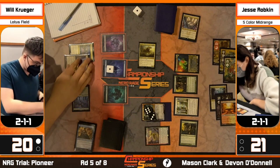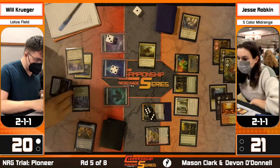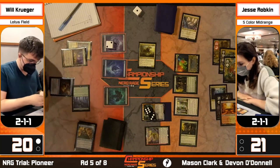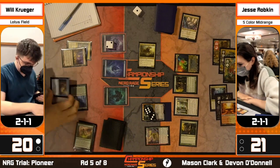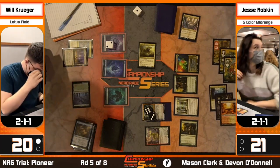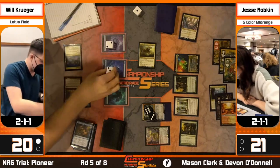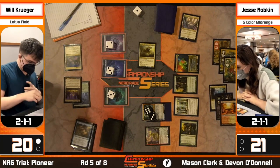Krueger now has access to the main part of his deck. Without his graveyard, and with Rest in Peace in play, he can't pick up Peers from the graveyard - he can't get Peer into exile without being able to win off Zacama and Hidden Strings, which makes it harder to actually win. Looking at the deck list: three Boseijus, two Otowaras. As long as Will can get Rest in Peace off the battlefield before casting Peer, he should be good. He has upwards of eight to ten answers to Rest in Peace.